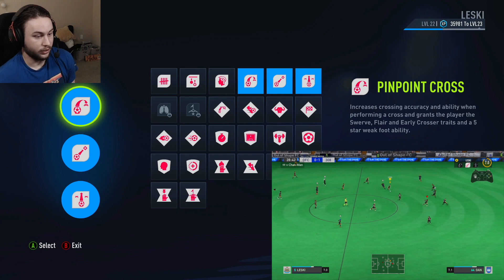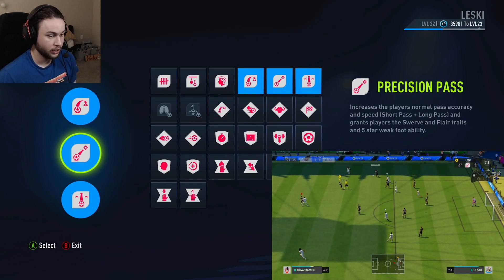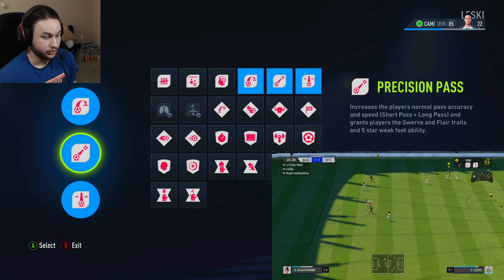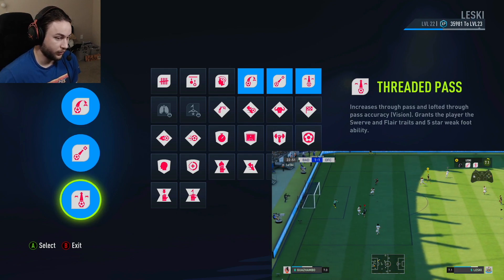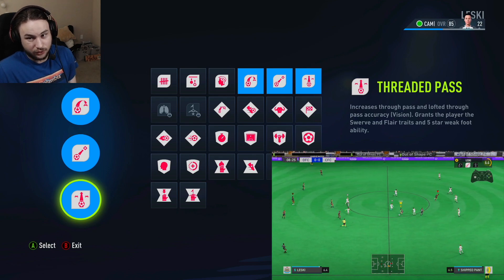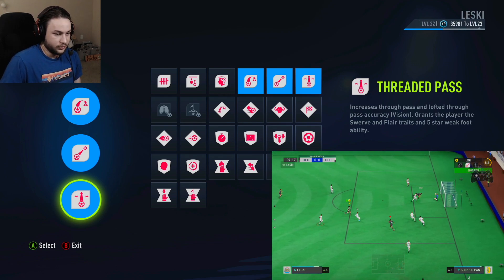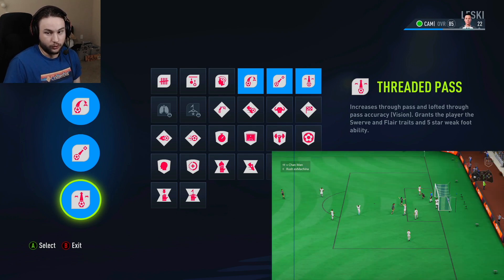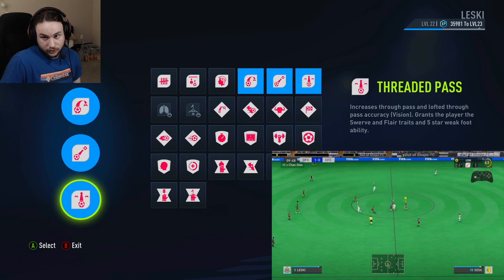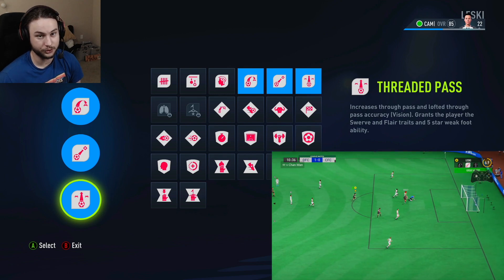Each perk boosts passing in a different way. Pinpoint cross increases your crossing ability and gives you the swerve and early crosser trait. Precision pass covers your through balls and lobbed passes, giving the flare and swerve pass trait plus five-star weak foot. Threaded pass, unlocked around level 21, increases your vision which is great for through balls and wide through balls, and also gives swerve, flare, and five-star weak foot. All three together make this the ultimate playmaking build.